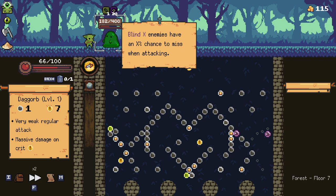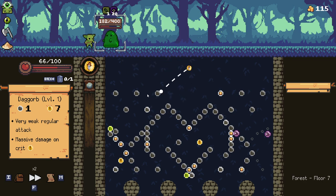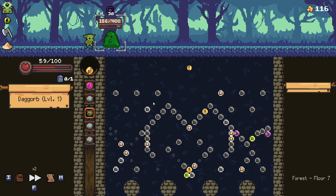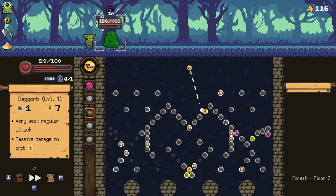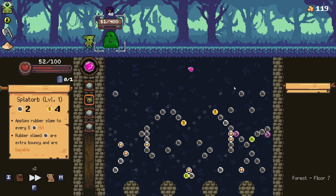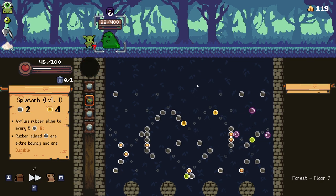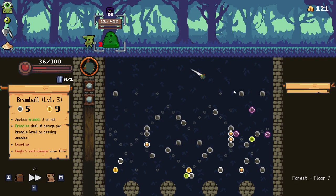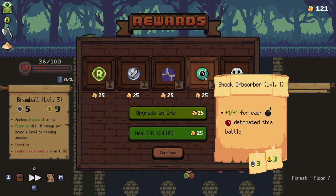Blind — okay, so now he has a 20% chance to miss. That's actually pretty decent; we can work pretty well with that. I was hoping the ball would go down there and get the crit, but it doesn't matter. A slightly tedious fight here. I don't think we're going to get 156 this turn, but we got close. 50 — oh my god, this guy's slapping the hell out of me. I took way too much damage here. It is what it is.